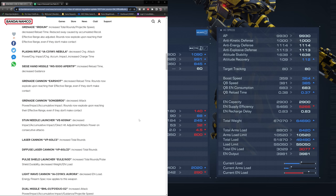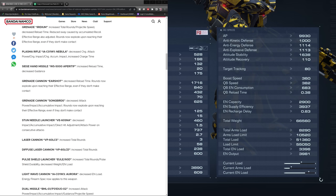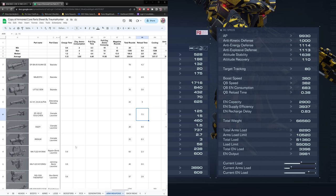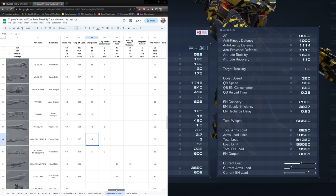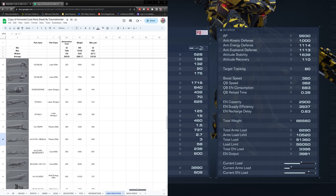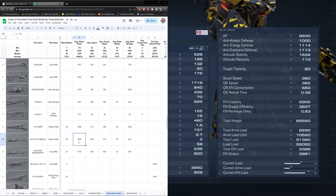The plasma rifle Nebula got decreased charge attack power, charge impact, charge accumulative impact, and an increased charge time — big hits to the Nebula. It was very powerful, but I look at it more as a rapid fire weapon anyway. Nebula charge attack power went from 1908 down to... charge impact took a big hit from 11.52 down to 8.40, and accumulative impact from 6.12 down to 4.32.